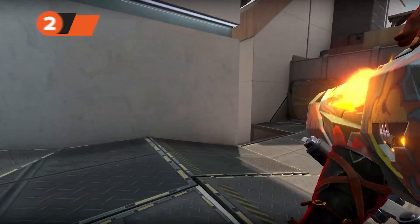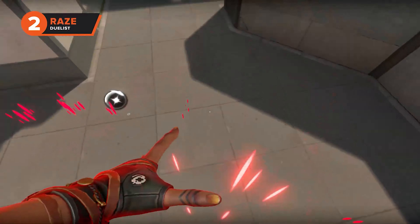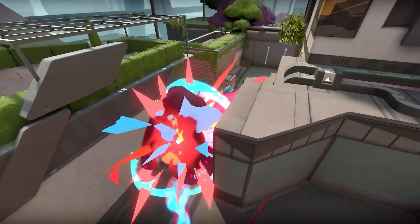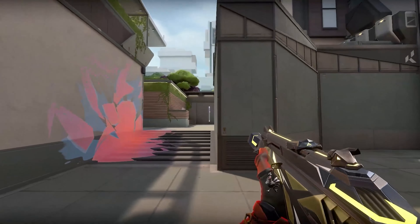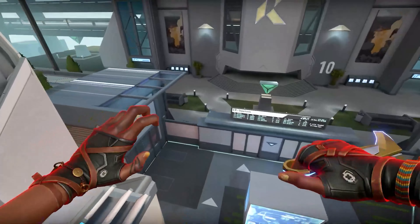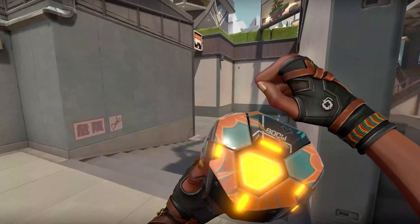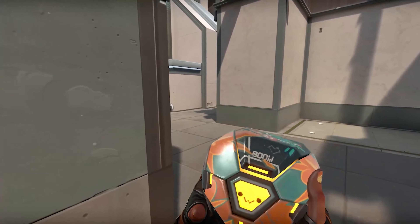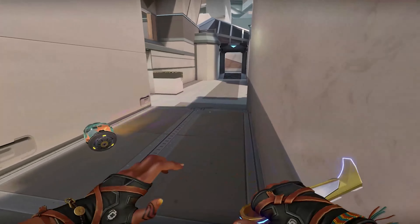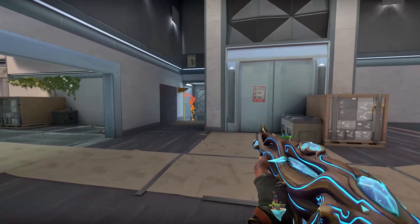Next up is our only duelist on the list — one of the first agents introduced in the beta of Valorant — Raze. The Brazilian duelist loves the verticality of Split, and a good Raze can carry every round. The elevation levels take skills such as satchel jumping to the next level; for instance, you can jump off of A site rafters and land in A lobby behind pushing enemies. Her Paint Shells and BoomBot aren't abilities to overlook either, as both excel in tight areas, something we know Split has a bunch of.